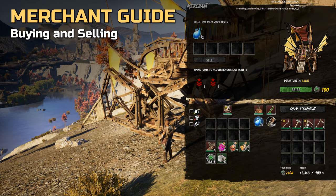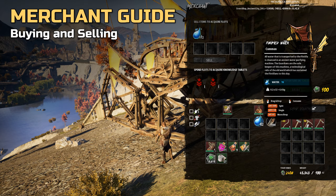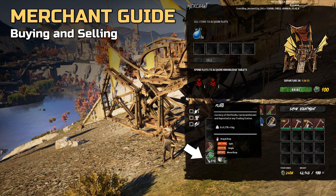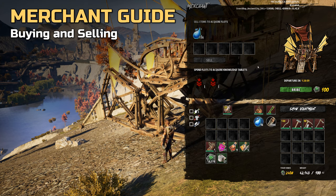Occasionally some merchants both sell and buy select items. In one case we sold a merchant water for 10 floats per water, receiving physical floats in return. Once that merchant has bought 156 water from any player, the option will be grayed out for anyone else.